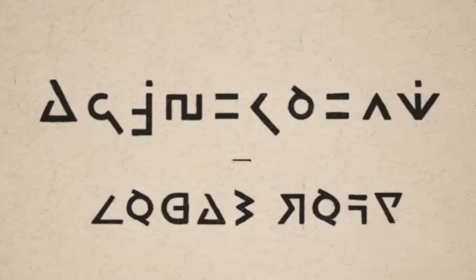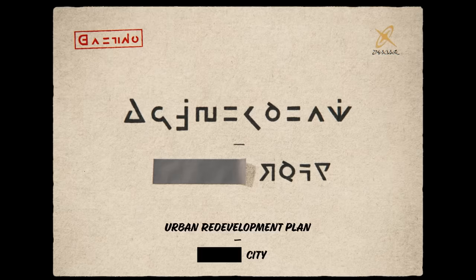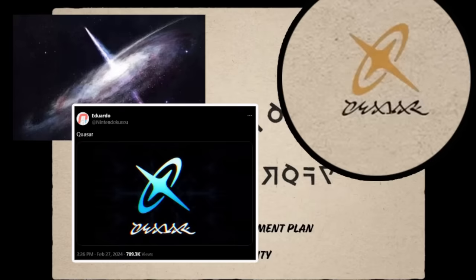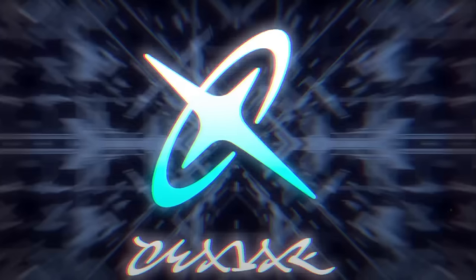Going back to the architectural plans, there are a lot of details we can look at. In the first shot of the urban redevelopment plan we can see a confidential document with a logo in the top right-hand corner. This logo appears prominently throughout the trailer, indicating it belongs to the organization behind the redevelopment program. One of the first tweets I saw mentioning it was from Eduardo, who said 'Quasar' — a very good point, since the logo is very similar in shape to a quasar.